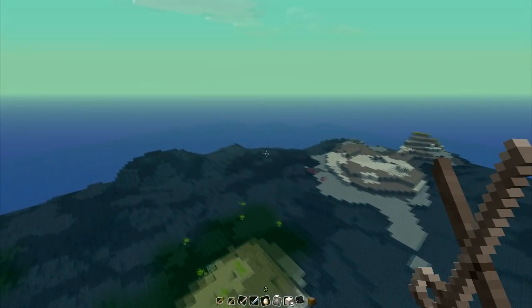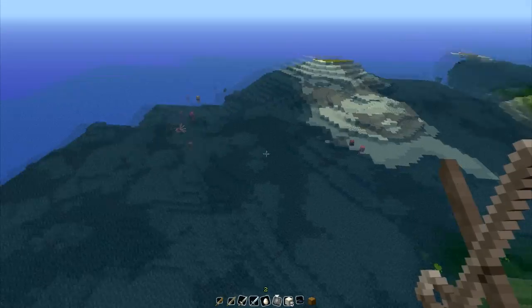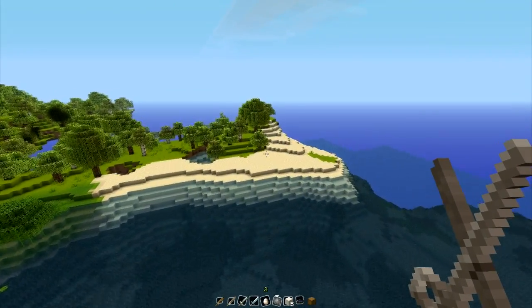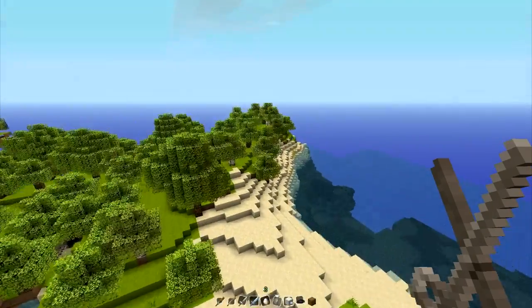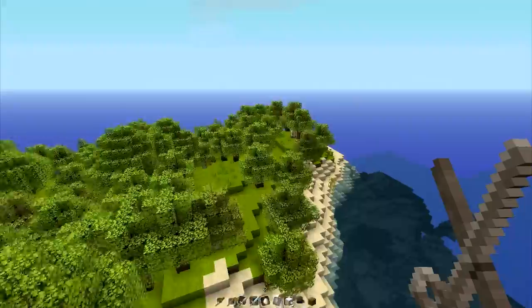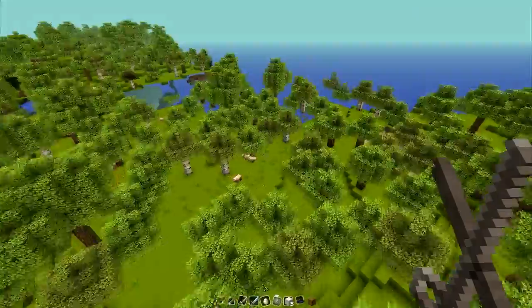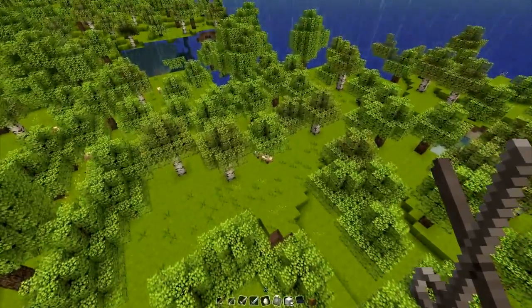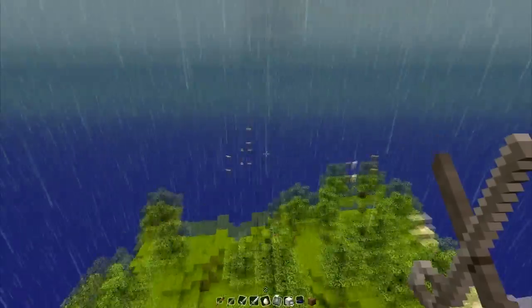It seems like we are having a hard time playing in the jungle. I feel like the squids are all different colors — that's the thing I really like about this texture pack too, is that everything kind of looks individual. It's not like every cow looks the same, every pig looks the same. Even just looking at these pigs, they all kind of have their own unique look to them.